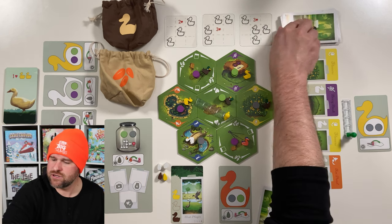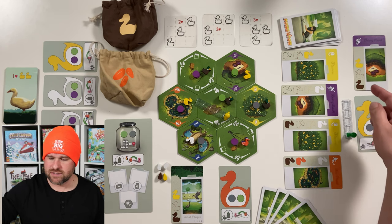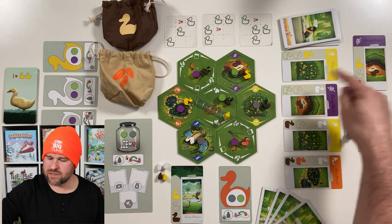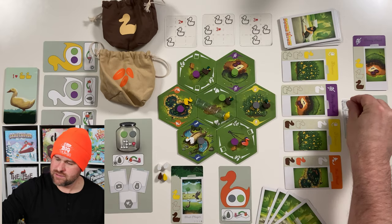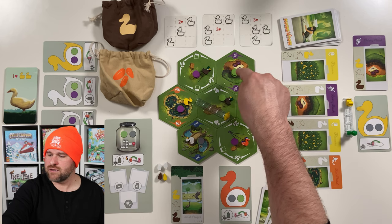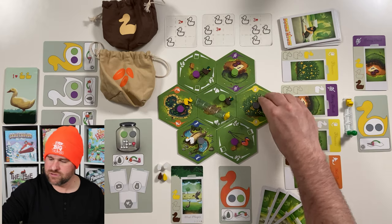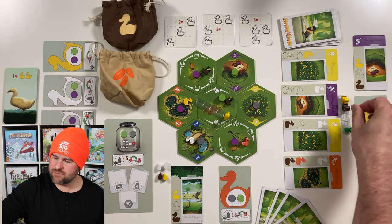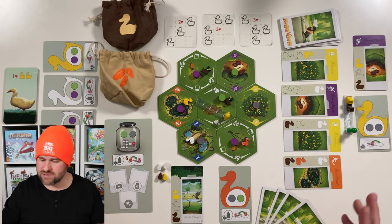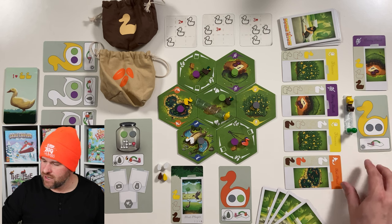Solo Sam always takes the first turn of a solo game. First, we draw a location card — Solo Sam is going to look to steal two ducks from the board. Looking at the berry bush, there's a yellow duck, so that'll go in Solo Sam's tow. Then we look for a brown duck — there's no brown duck in the berry bush, but there are ducks adjacent. Solo Sam takes one, and as soon as Solo Sam's duck tow is filled, it will immediately disperse, even if that's in the middle of Solo Sam's turn. This helps the flow of ducks move around the board.